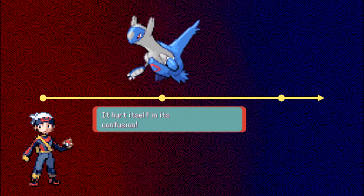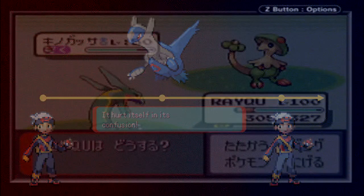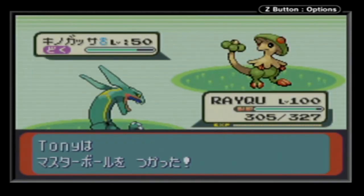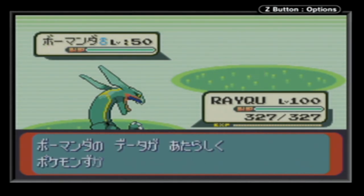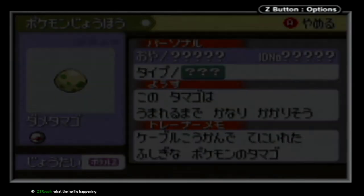In a previous video, I attempted to use a glitch found in Ruby and Sapphire that allows the player to force an NPC trainer's Pokémon into a wild encounter by knocking out the roaming Latias or Latios that spawns after you beat the game, which then makes the NPC Pokémon catchable. When we tried to catch these Pokémon, however, they turned into bad eggs, which meant they were essentially unusable.